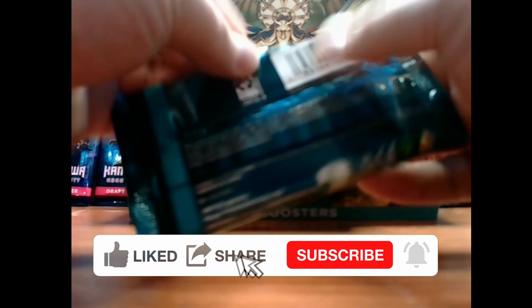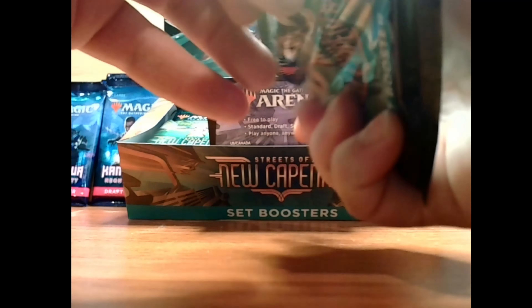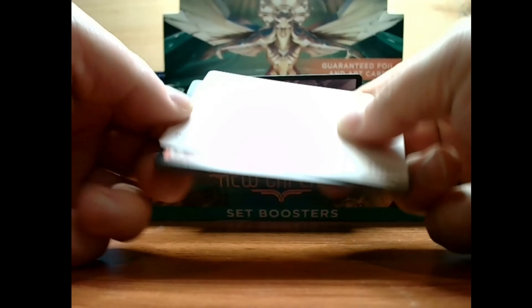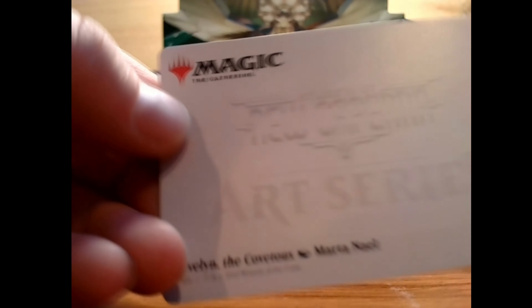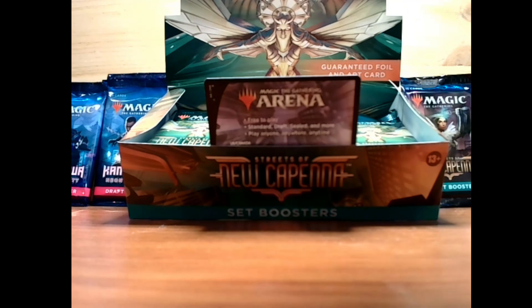I always try and open it that way, always try and pull on that, and then I remember that there is this little pull tab on the side. Alright, let's do our milling here. We've got our art card — let that zoom in and focus. It's pretty nice. We have Evelyn the Covetous by Marta Male, number 24 of 81. One more art card to add to the collection.